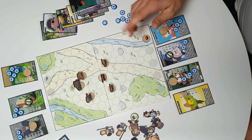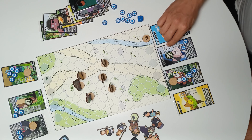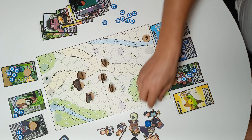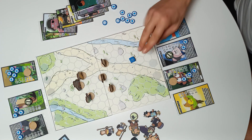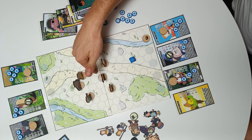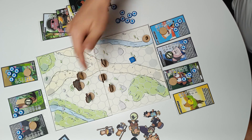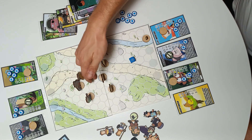Throwing the balloon works like this: Kelsey has 3 accuracy plus the dice roll. This case the dice shows minus 2, so the result is 1. She can only hit 1 hexagon away, and her target is 2 away — so she failed that roll.